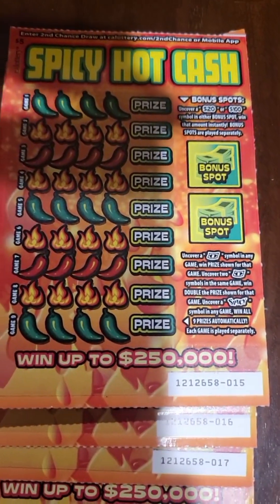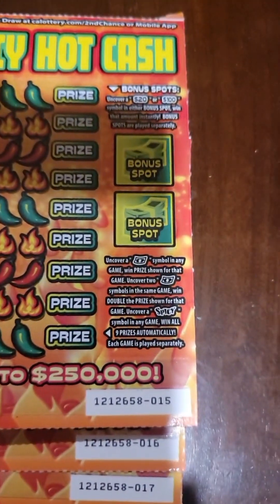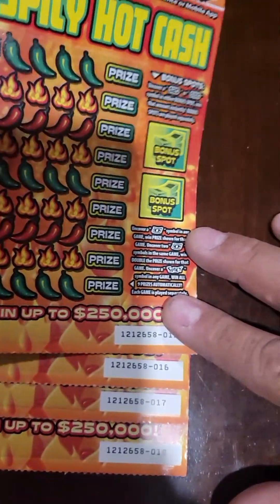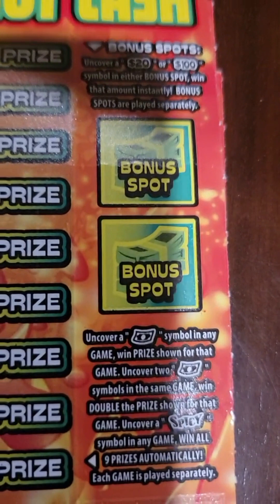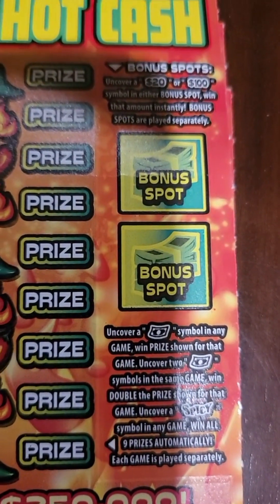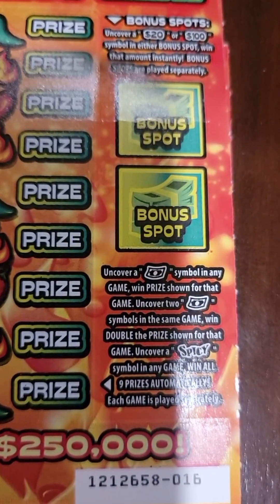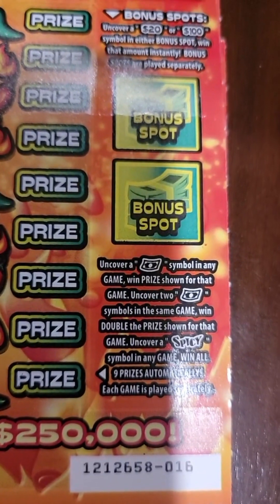They're $5. You have a couple bonus spots. It says uncover a $20 or $100 symbol in either bonus spot — win that amount instantly. Bonus spots are played separately. And then below that, it says uncover a dollar symbol in any game, win the prize shown for that game. Uncover two symbols in that same game, win double the prize. And if you uncover a Spicy in any game, you win all nine prizes automatically.